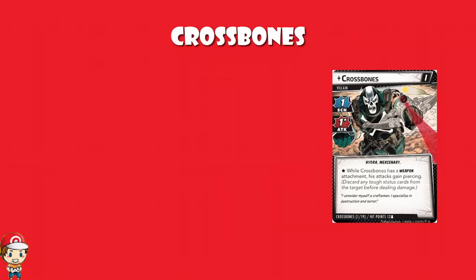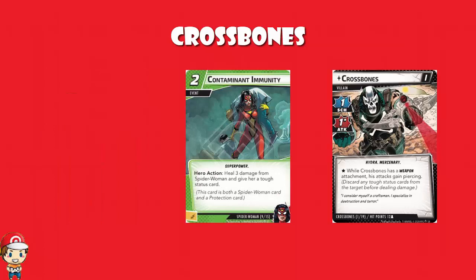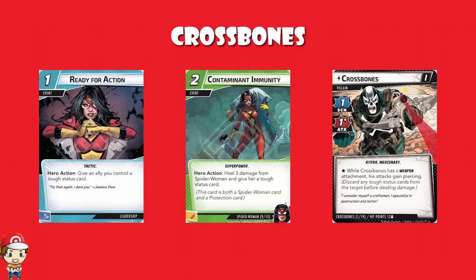The one thing we can say about all three stages is that while Crossbones has a weapon, he gains piercing, which means you discard any tough status cards before doing damage. So essentially, tough status cards are kind of useless against Crossbones, which is kind of annoying, because one of the really cool cards that Spider-Woman gets — her and Hawkeye are the two heroes from Rise of the Red Skull — is containment immunity, which lets you heal free damage and give her a tough status card. One of the cool cards that Hawkeye has is Ready for Action, that gives one of your allies a tough status card, so you give them a tough status card and then use them to defend and stop an entire attack without getting rid of the ally. Not when there's piercing.